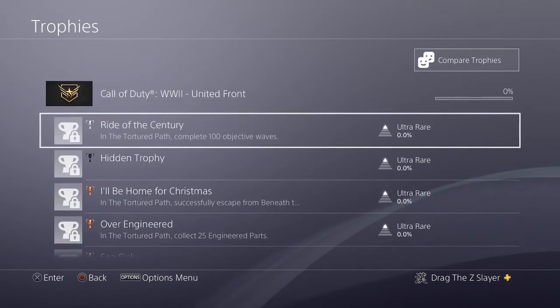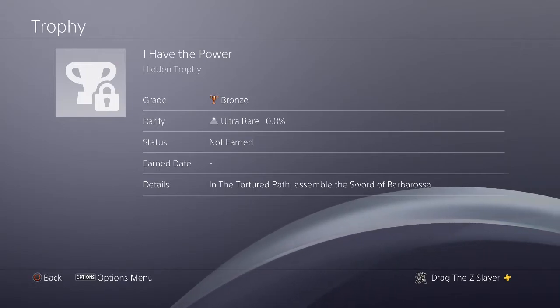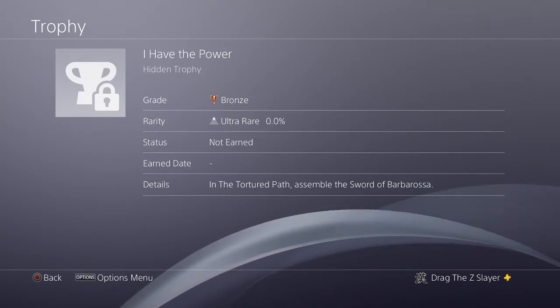The second one is a hidden trophy and it says I Have the Power. In The Tortured Path, assemble the Sword of Barbarossa.